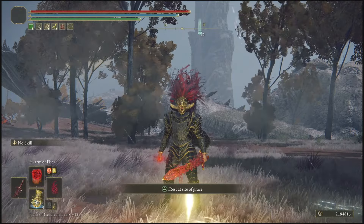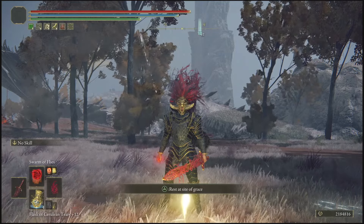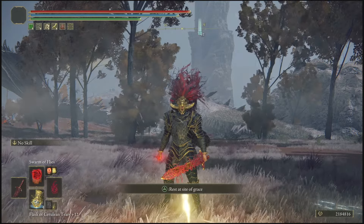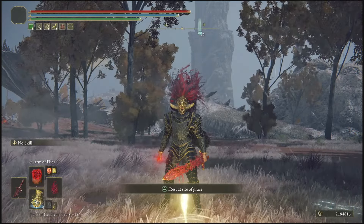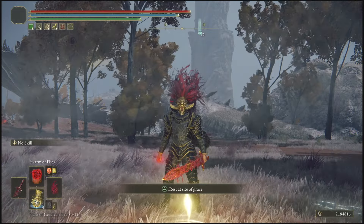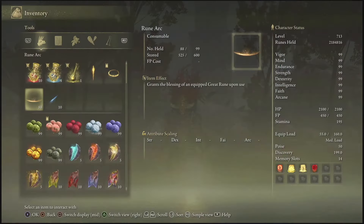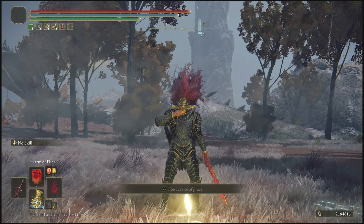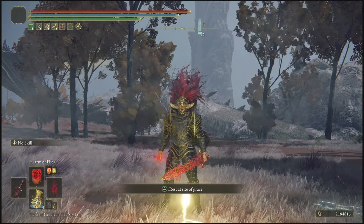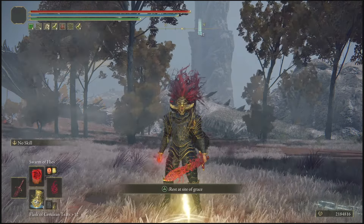That's all there is to it — very easy and simple, and you can rinse and repeat this. Please pay close attention to the health of the dragon, because if you get there too slow and don't run as soon as you see the dragon twitch and the health bar disappear, the dragon will disappear and you'll have to beat the game all over again to start this rune glitch. Also, if you want more runes from this, you can pop a Gold Pickled Fowl Foot before you kill the dragon and it will give you more runes.